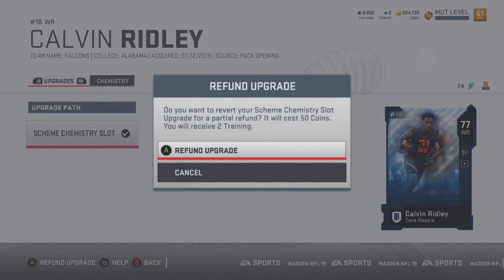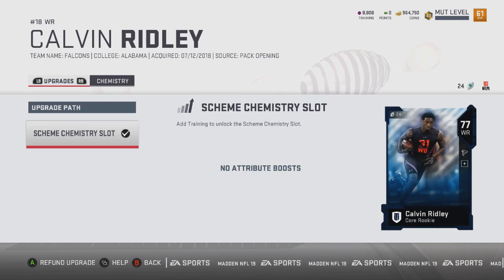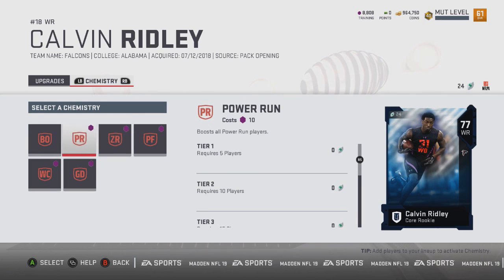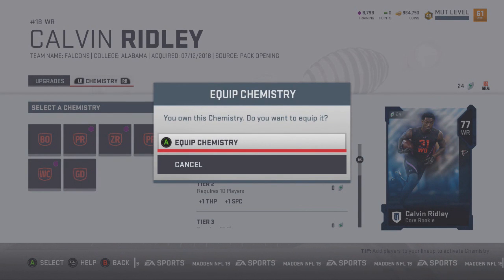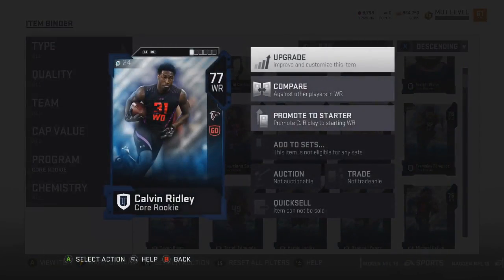Starting off, showing you guys how to upgrade the core rookie cards — you can't get an upgrade on the overall, but you can upgrade their chemistries. Really cool this year: when you upgrade cards you can refund your upgrade and change your chemistries. Every core rookie card lets you basically choose whatever chemistry you want. All it costs is training points, and if you choose a chemistry and end up not liking it, you can refund it and get a whole new chemistry.